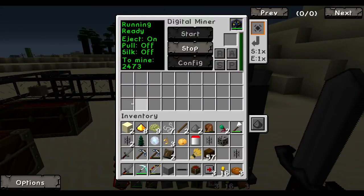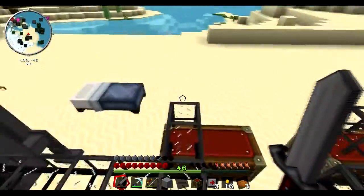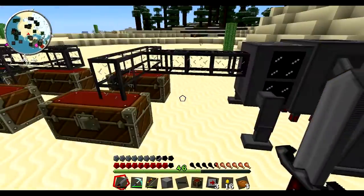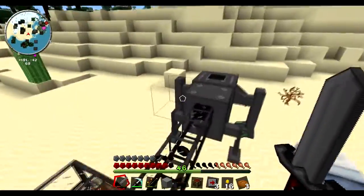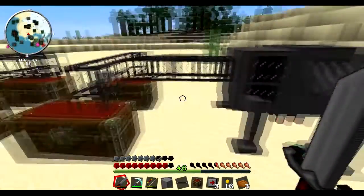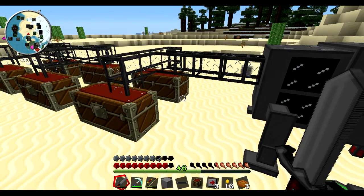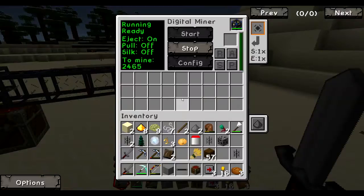This is a digital miner with the Mekanism mod. I was looking for a way to quarry out resources, because I needed them to finish off the new rocket so we can go to Mars. I found out that the Lapito's Galactica pack doesn't have a quarry anymore — I guess it got rid of that. So I was looking for alternative methods of mining things out without actually having to mine myself, which would be the worst.